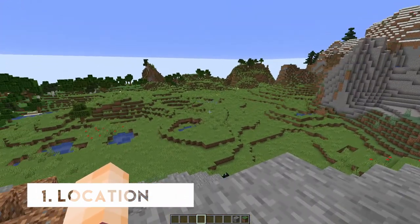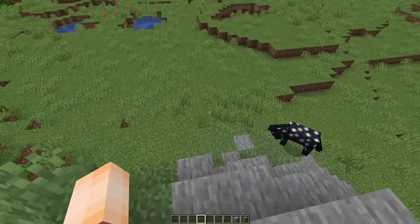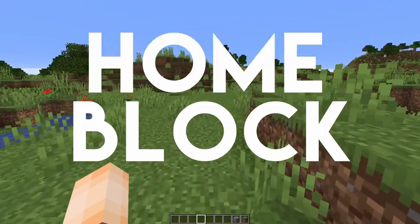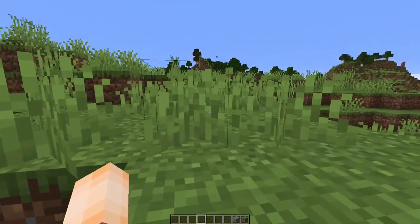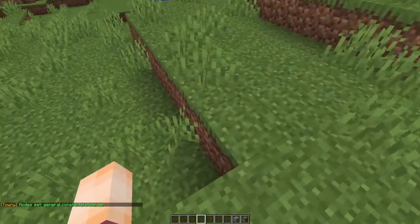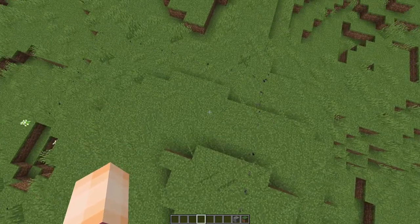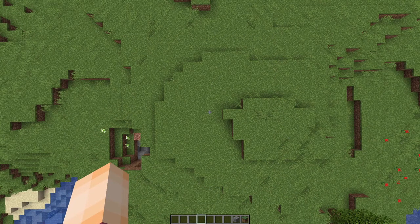I found this nice little plains here that we're going to start with, and we need to figure out where to start the town because the first plot you claim will be your home block, which is where your town spawn is going to be. To help with that, we have a handy command: `/resident toggle constantplotborder`. What that does is when you move into a plot, every few seconds you'll see particle effects showing you where that plot is. I want to start on top of this little hill here — that's the plot we're going to start with.